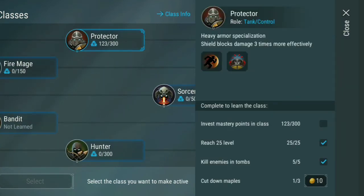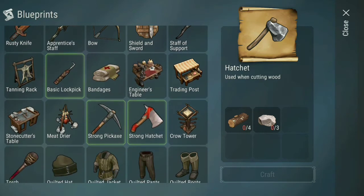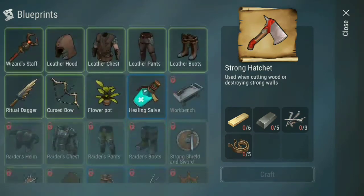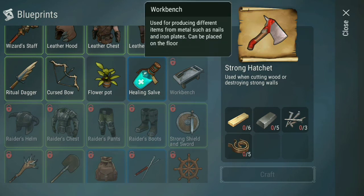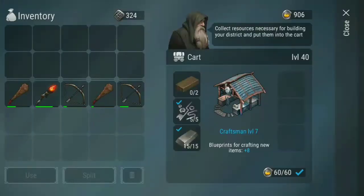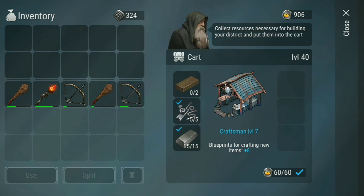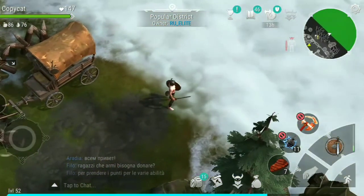Just a second — I need to cut down these maple trees, and to cut down these maple trees you need to have this strong hatch. The main problem is nails. How to get nails — believe it or not — is by making this workbench. When you make this workbench you're capable of making nails, and that's at level 40. You need this maple plank — you get two every time you cut down a tree, and you need three to make it, so that's six total.